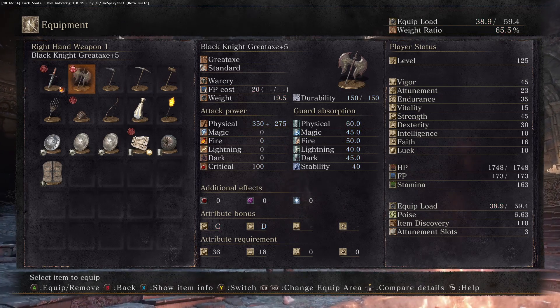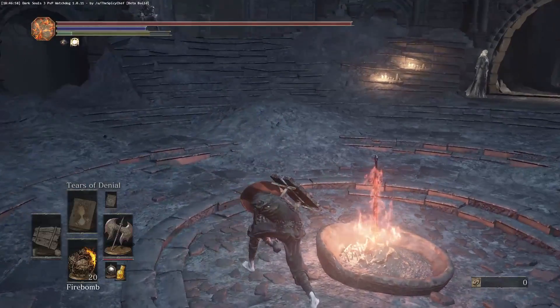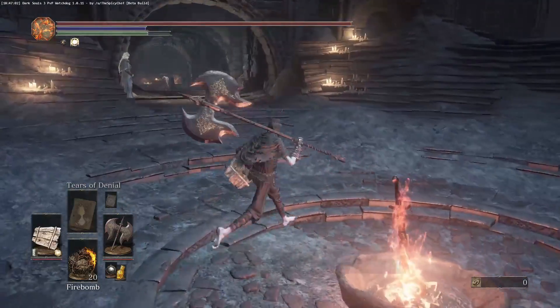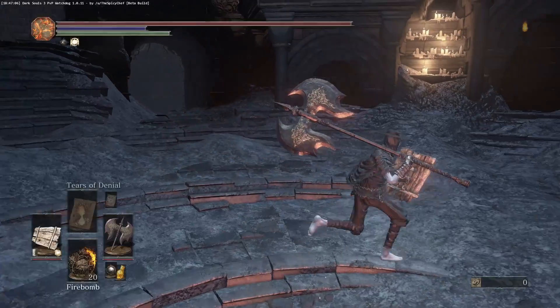This is your meat and butter — this is what you want to be using if you're trying hard. It's your riposte weapon. This is the most damage you will get from a riposte.